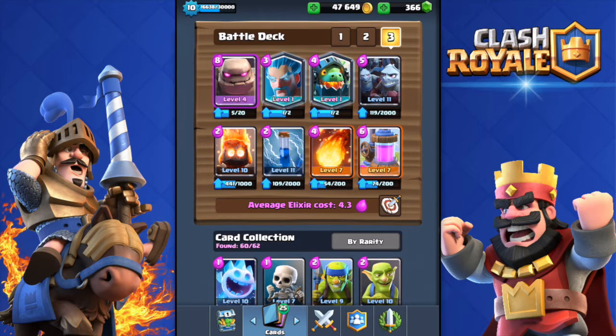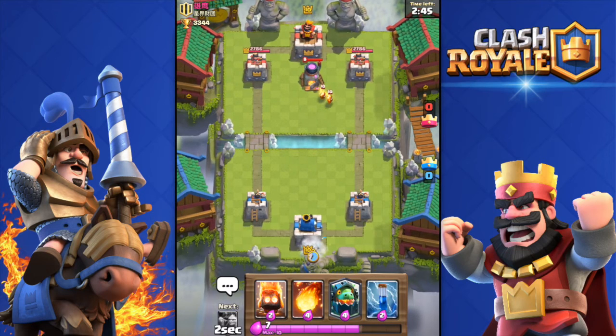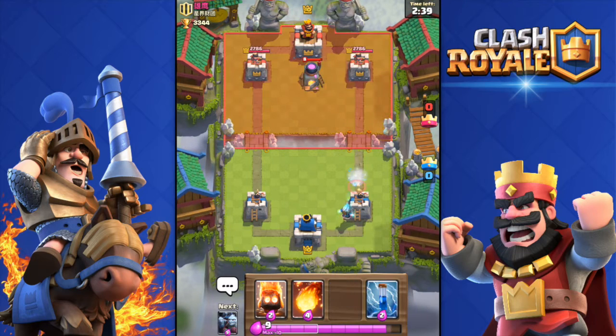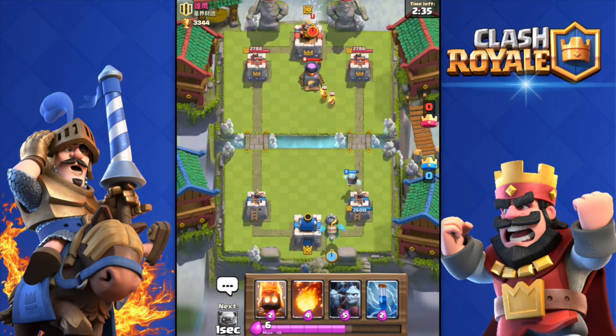First battle — I have a bad starting hand, unfortunately no collector. If you have the collector in your starting hand, just deploy it and start building up elixir. For now I'm just going to drop my ice wizard and then the inferno dragon.